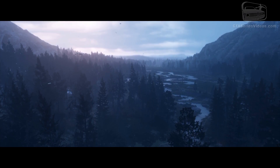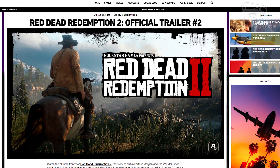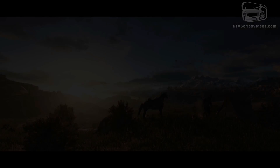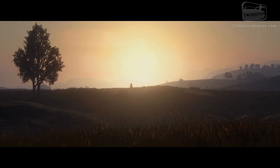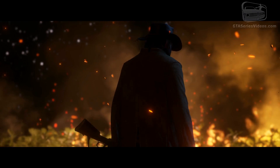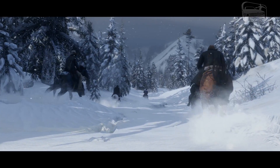After a drought that lasted months for new news, Rockstar Games has finally released a new trailer for Red Dead Redemption 2. In a trailer video we'll analyze in a moment, initial story details have also been revealed. Our main character in this trailer is the outlaw Arthur Morgan, a member of the Van Der Linde gang.